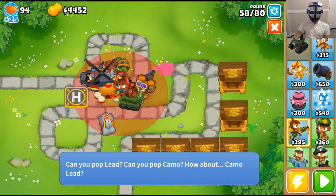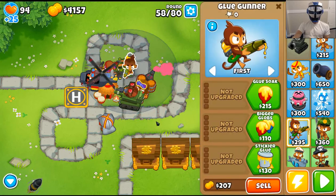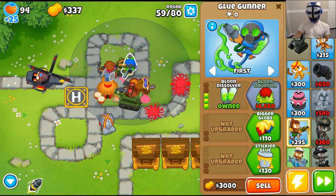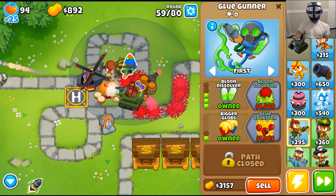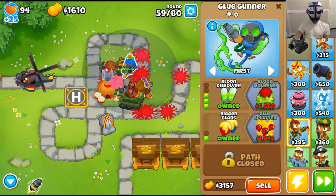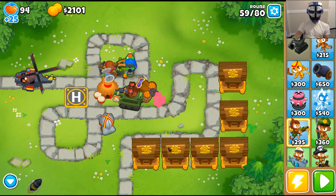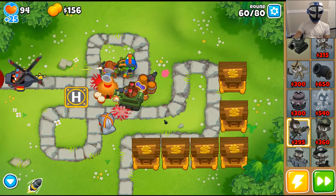Let's see what we can place here. We've got a glue soaker, and we'll go glue soak, corrosive glue, dissolver glue, bigger globs, and glue splatter. I think we'll do that. Final rounds coming up — glue splatter is ready, bring them on.